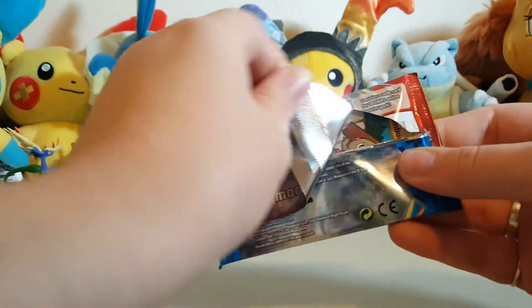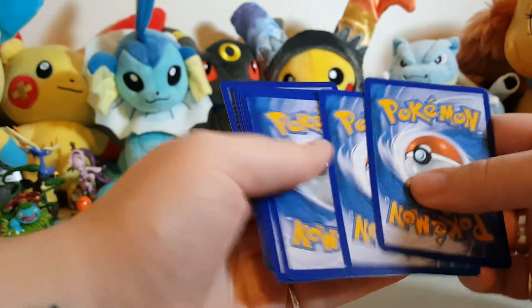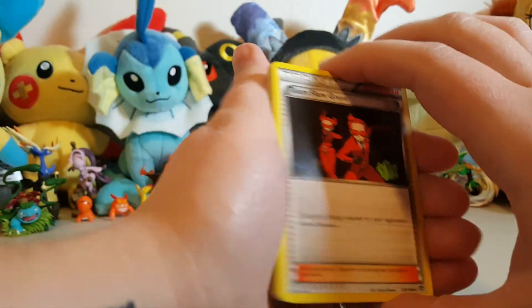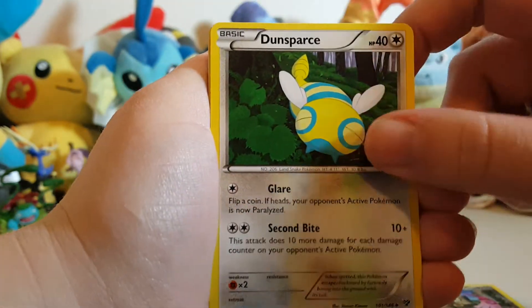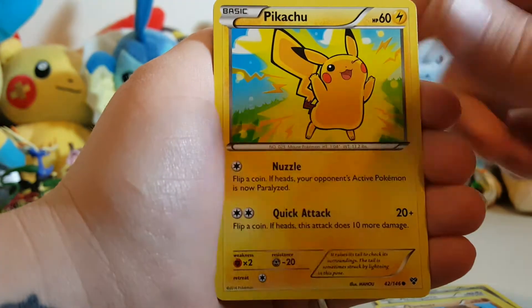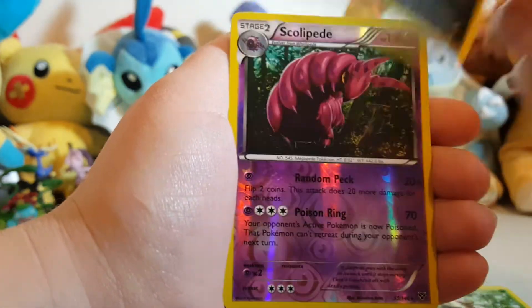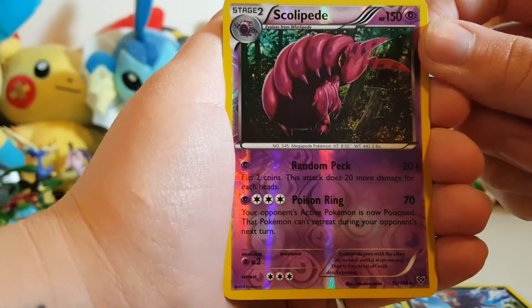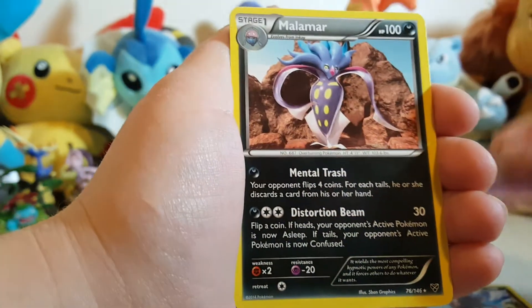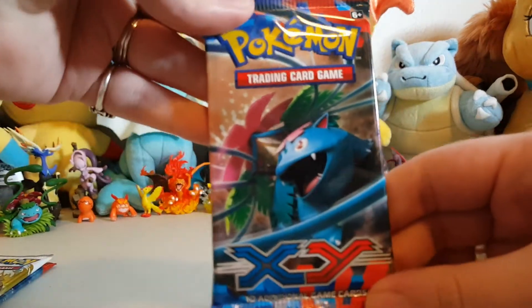We'll do it in order, starting with the Xerneas pack. I heard someone call it 'Xernius' — I know I can't judge people for pronouncing things because I am the worst, but I thought that was really funny. All right, we have a Team Flare Grunt, Double Blade, Dunsparce, Timbur, Pikachu, and energy. Oh — Weedle, super cool! And a Zorua, a reverse holo Scolipede — that looks vicious — and a Malamar. Not too bad!